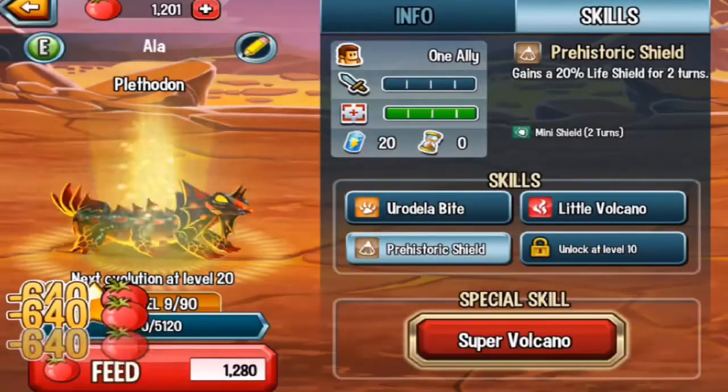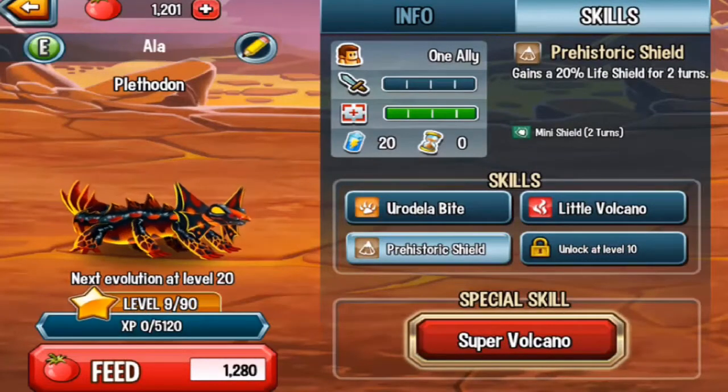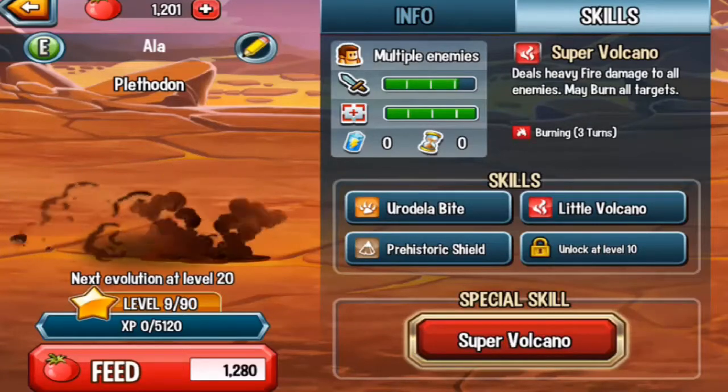Level 9 Super Volcano deals heavy fire damage to all enemies — that's pretty cool. Very accurate.